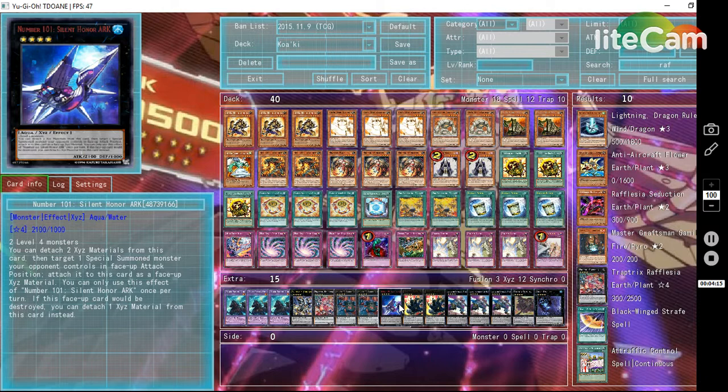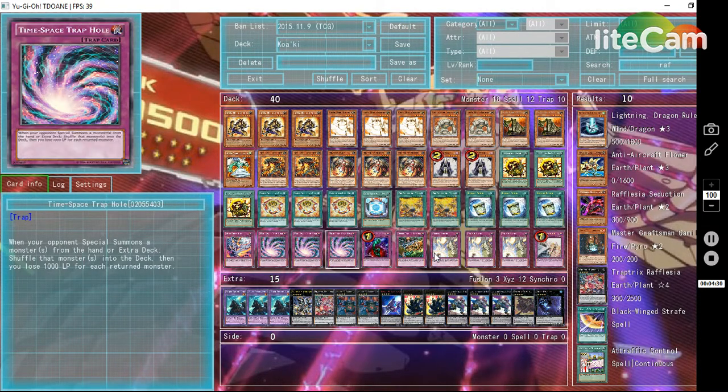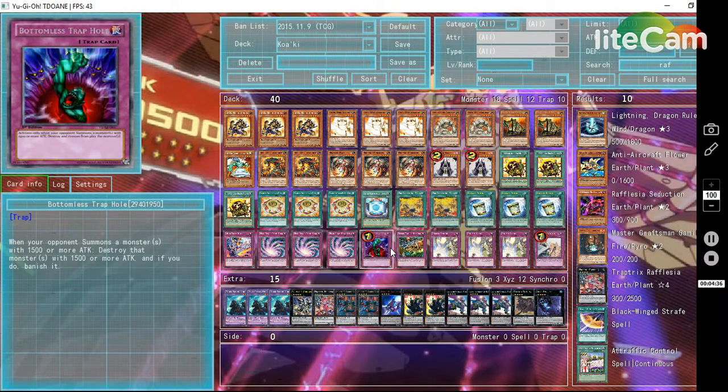Then you've got Silent Honor Arc — I think you only really need one or two of these, you don't really need three. The only reason why is there's not very many monsters going to be on their side of the field. You kind of have all this trap card stuff here, and this deck really makes it so your opponent can't use trap cards, spells, or monsters.